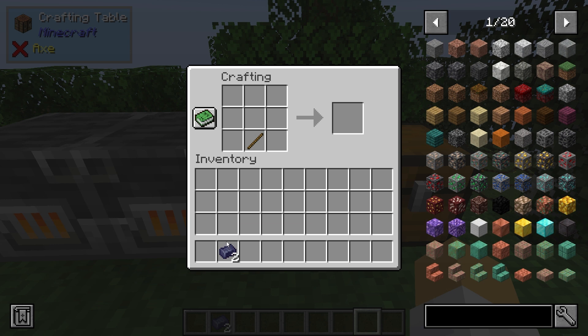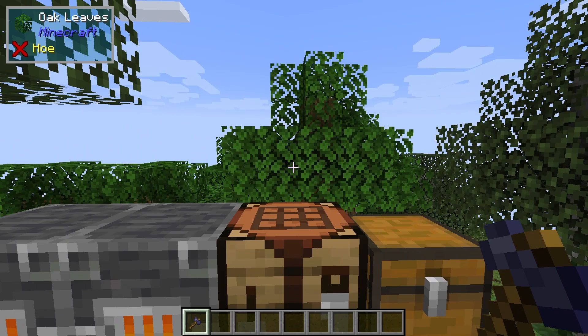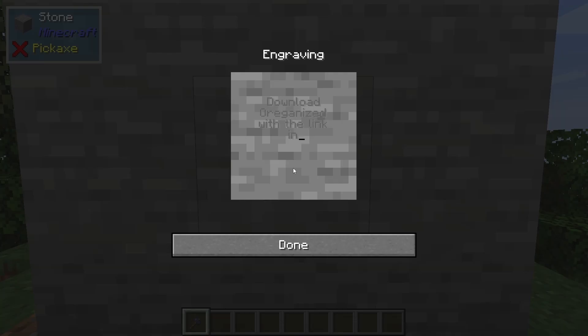If you get yourself a stick and put two lead ingots on top, you're going to make the first very cool item, the Bush Hammer. This is used to engrave words onto block surfaces. And while it doesn't work for every surface, for the ones it does work, it looks pretty freaking awesome.